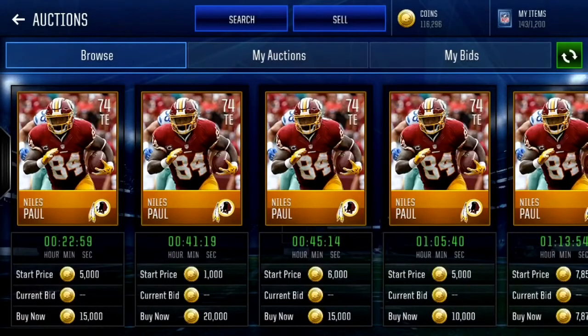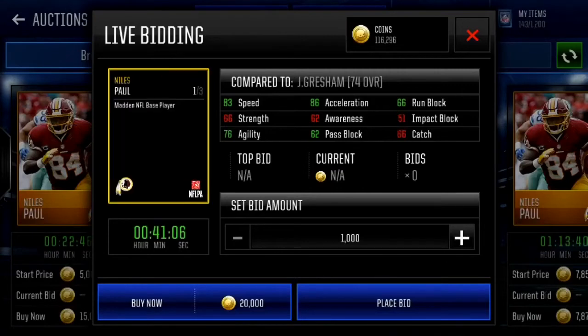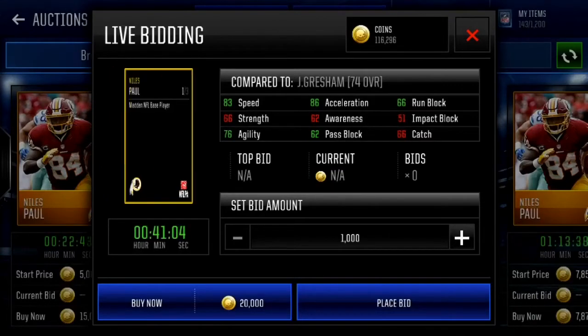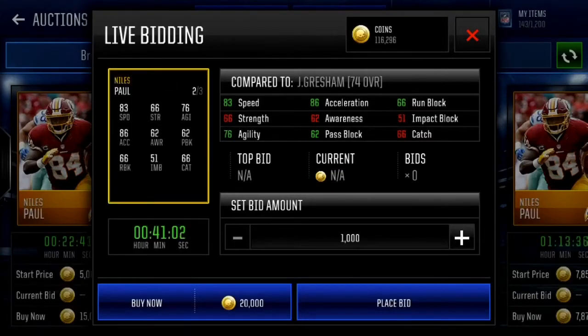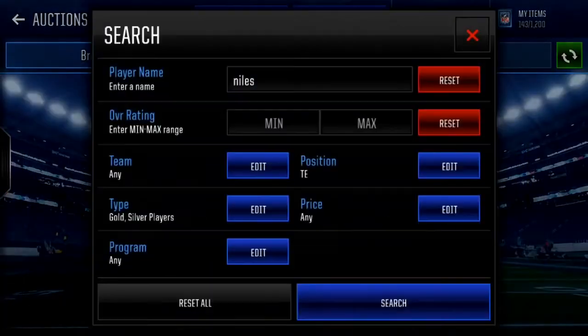Our first tight end is a 74 overall — 83 speed for a tight end. Niles Paul for the Washington Redskins. Pretty good run block at 66, 86 acceleration, 76 agility, and 83 speed is the really really good thing about this card. He's pretty cheap as well, about 6 to 7k — could be even cheaper if you really try for it.